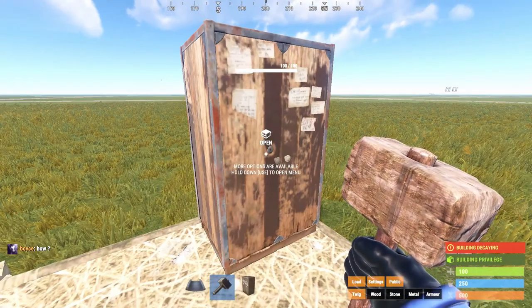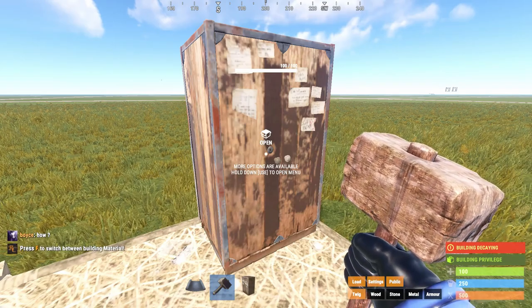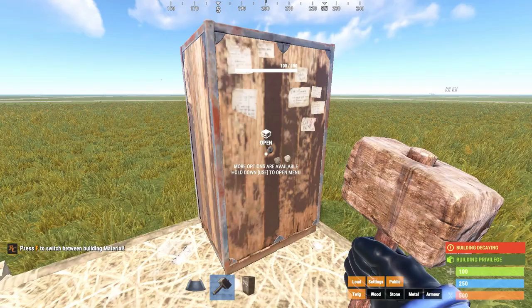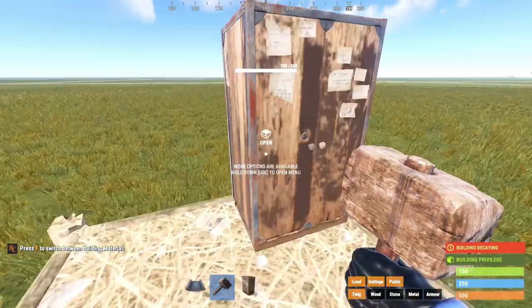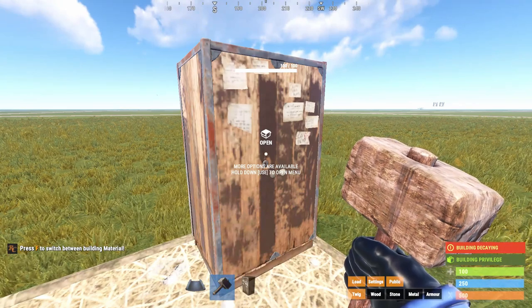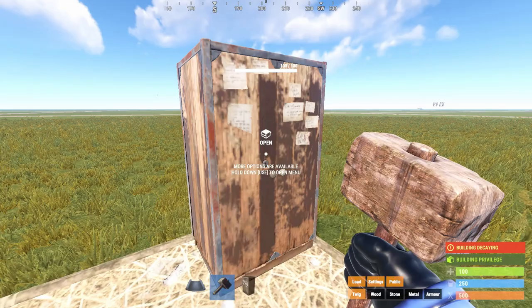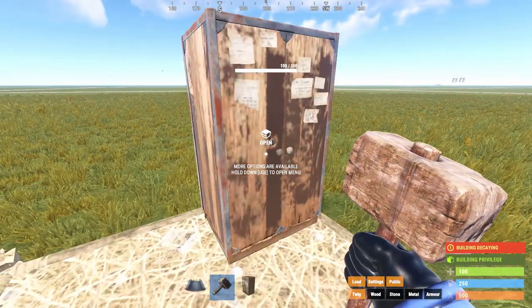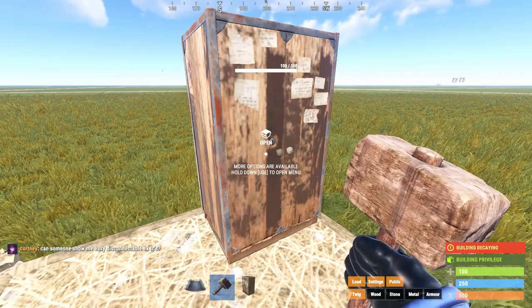Essentially, if someone takes over this tool cupboard, what's going to happen is they can build on your base — they can build a bunch of doors around your doors and then slowly crack into your base. You don't want this, so your tool cupboard should be the one thing that is protected above all else. Protect your loot rooms, but the tool cupboard should take precedent over everything.